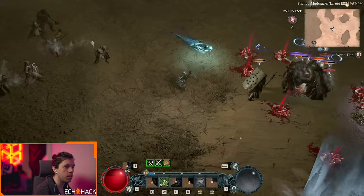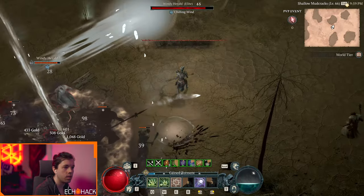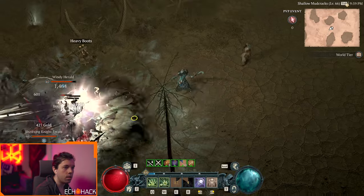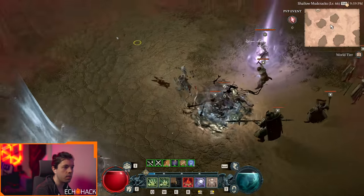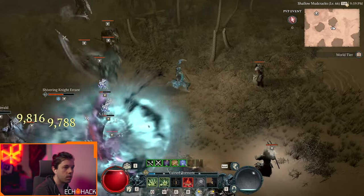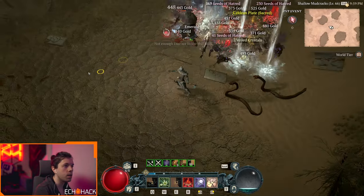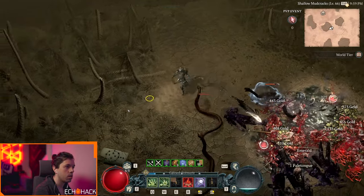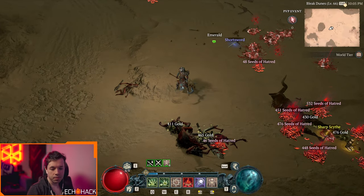One thing I'm noticing that's really nice about this is that I have all this fortify — tons of fortify. And I bet if I had a way of fitting corpse explosion in, it might perform pretty well. This is starting to work. That was 127,000 damage. This is the way to go. Anyway, that's this build, and I'm glad you were able to take a look at it with me. Thanks everybody for tuning in — I'll see you in the next one. Peace.